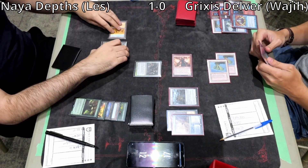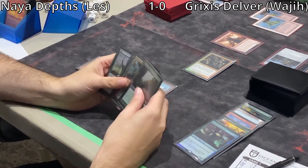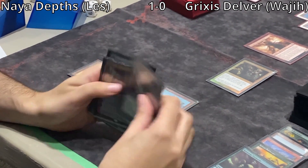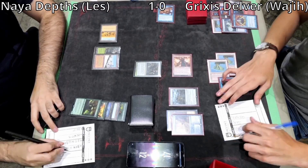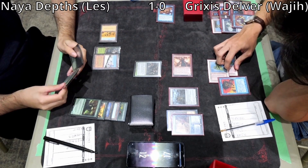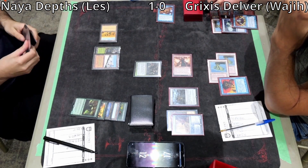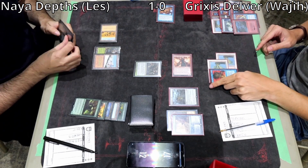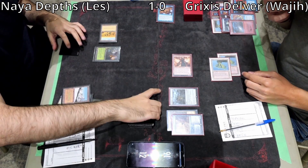Les topdecks a Prismatic Ending trying to get rid of the Dragon's Rage Channeler. Les still has Crop Rotation, Green Sun's Zenith, and Minskin Boot — almost all from his opener — and just hasn't been able to get anything down. Wajji dumps the Lightning Bolt and Force of Will counters the Prismatic Ending. Les Crop Rotates a Taiga into Bojuka Bog, afraid of Murktide off the top, but can't cast another spell.